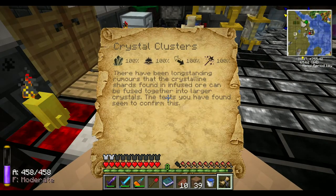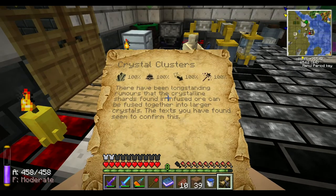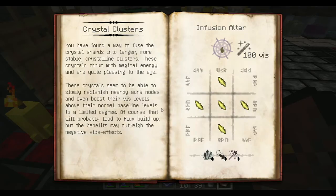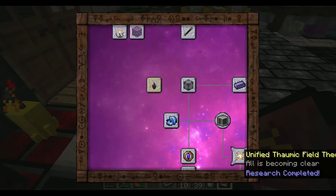Crystal clusters! There have been long-standing rumors that the crystalline shards found in infused ore can be fused together into larger crystals. The text you found seemed to confirm this. You found a way to fuse crystal shards into larger, more suitable crystalline clusters. These crystals thrum with magical energy and are quite pleasing to the eye. They seem to slowly replenish nearby aura nodes, and even boost their vis levels above their normal baseline levels — to a limited degree. Of course that will probably lead to flux buildup, but the benefits may outweigh the negative side effects. Now these seem pretty interesting — and there's one that's multicolored too. I might actually want to make myself some of these. They're not very expensive either — I'll make myself two of them.